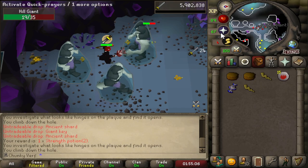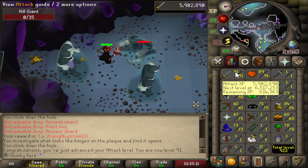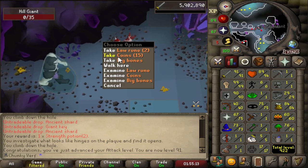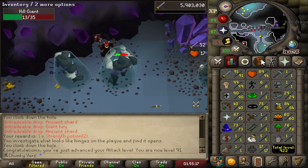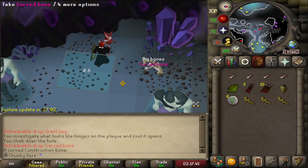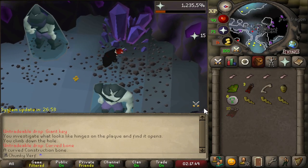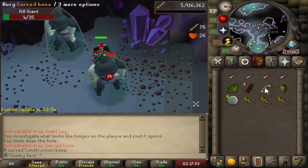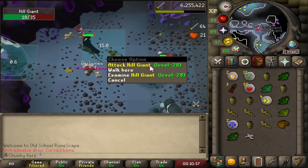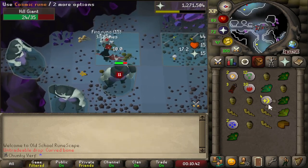First Attack level of many: 91. Road to 99 Attack starts now. We are well over halfway through the Hill Giant grind — the road to 100,000 kills continues. It's been a little while since I've had one of these Curved Bones — one in 5,000 drop. I went dry and then we just get another one in the same day. Two Curved Bones in the same day.